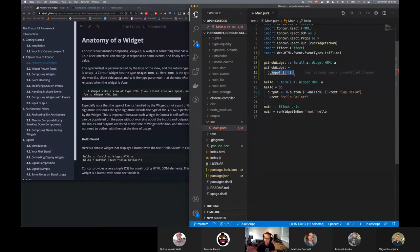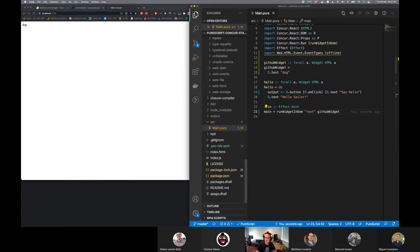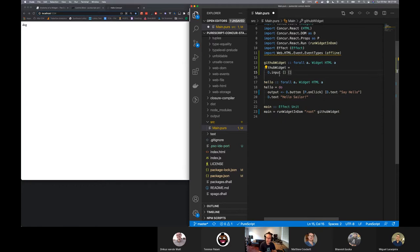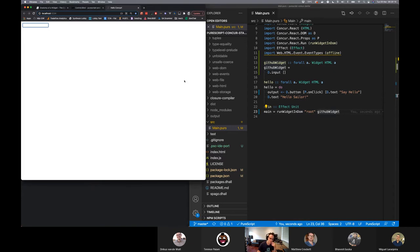Let's go with D dot text 'dog' or something. So we've got a GitHub widget. If we put that down there and run that, we'll just get a text element called 'dog' stuck in there. So if you think about an input element, it obviously has properties but probably doesn't have child elements. So maybe that's the difference. And there we go — I just saved it and we get an input box. So that's cool.